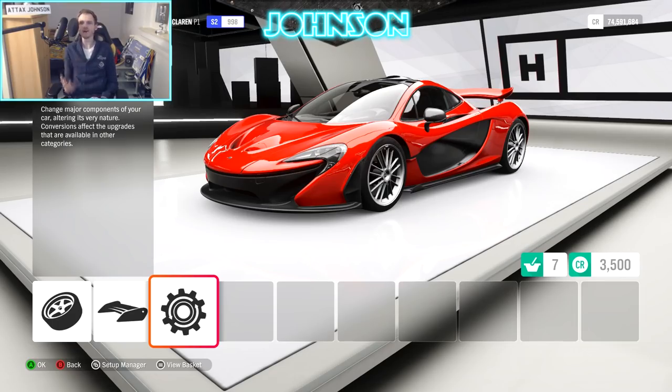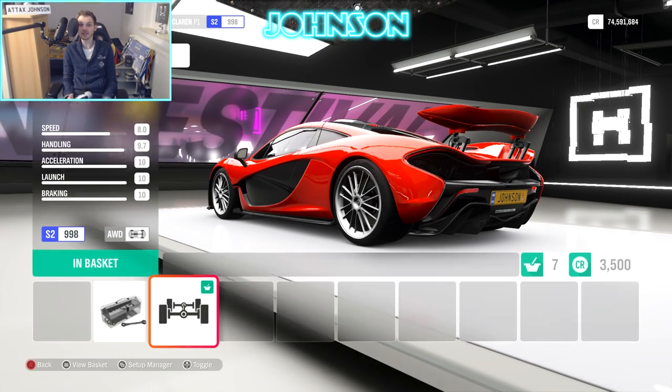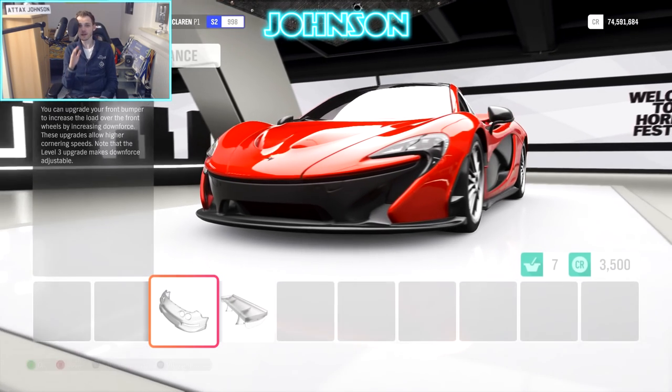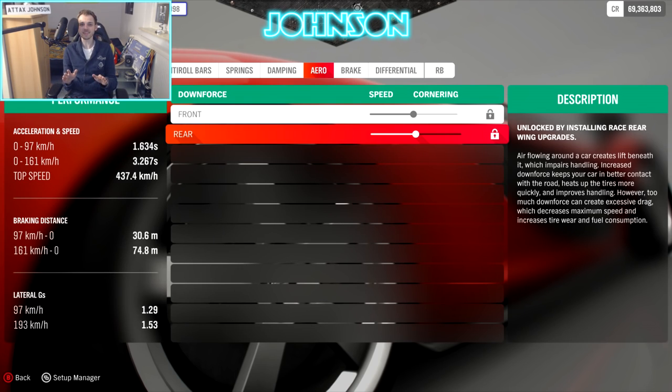Welcome to the first part of our tuning section. This car is AWD swapped, so definitely buy it - it only costs 6 PI, so it's definitely worth it, and the car doesn't feature any aero. With these settings our speed beast reaches 437 km/h, and the lateral G's are pretty average at 1.29 and 1.53, but it could be worse.